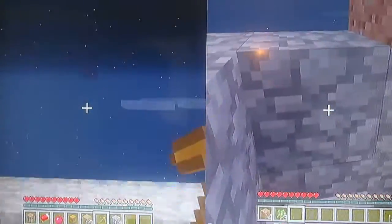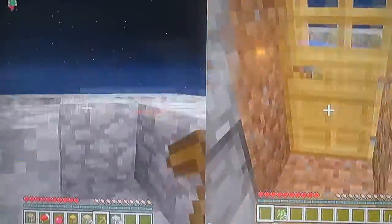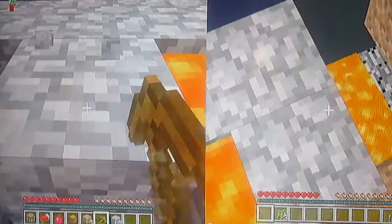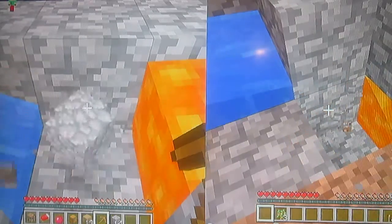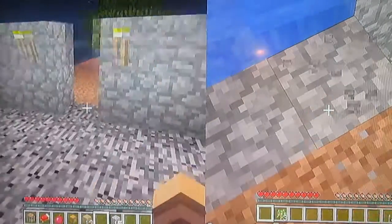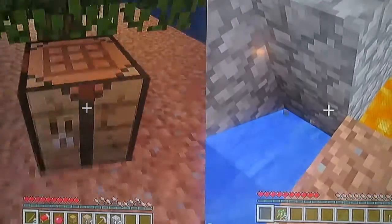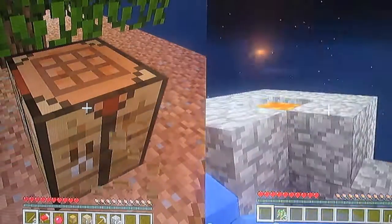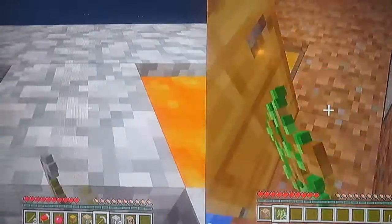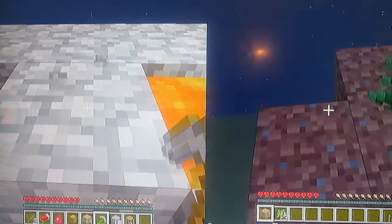Sorry about that, guys. There were some technical problems, but now we've got it back. We're right back here on our sky islands and I'm still mining cobblestone. My pickaxe broke. Stone pickaxe. I've got a better pickaxe now, so I can mine cobblestone faster. If only it would generate faster — oh, now it's generating awesome. Now it's not. This tree needs to grow.